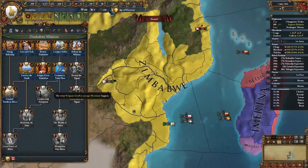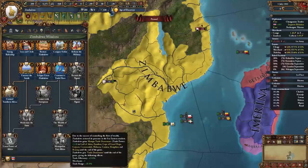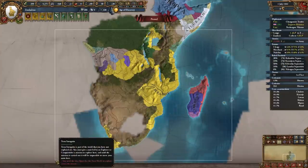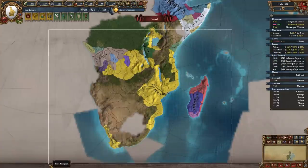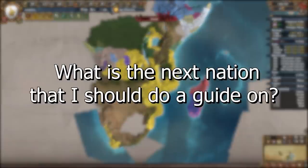Continue following the mission tree, get in contact with the Europeans, modernize the state, and look at all the bonuses the mission tree gives you. The final mission to monopolize East Africa is pretty crazy. By around the year 1500 your game as Mutapa to Zimbabwe should look something like this. If you're not confident in your abilities, this save file is available for all YouTube members in the Save Games Discord channel. Let me know in the comments what nation I should do a guide on next.